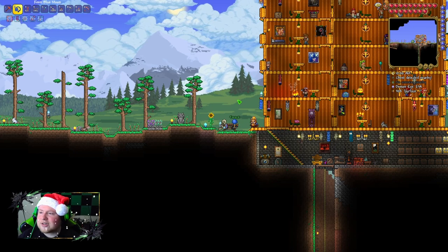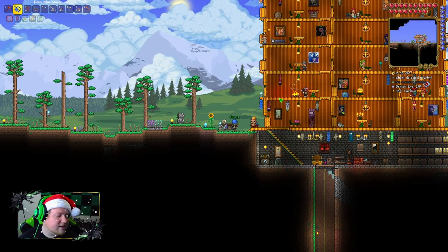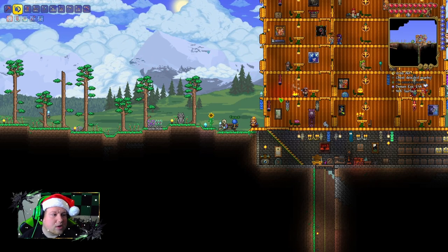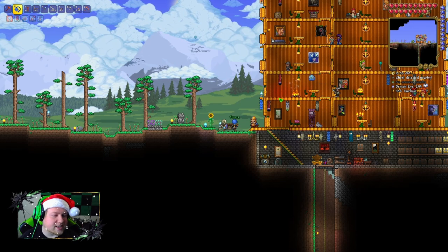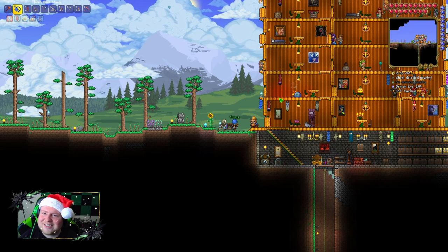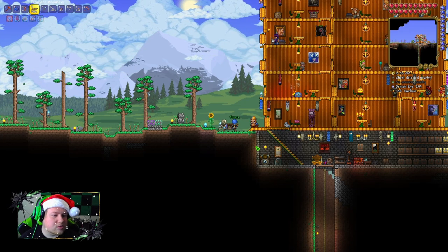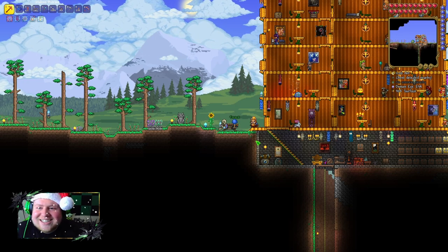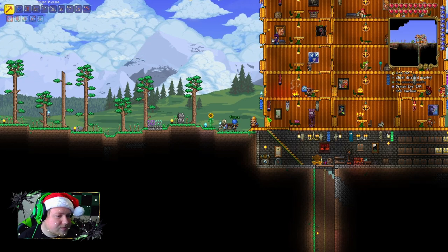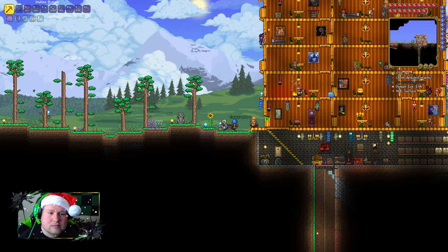We should do the floating islands too — those are cool. Some NPCs like living on floating islands anyway. Oh, and we can get wings in hard mode! That's a hard mode thing. It'll be two or three more sessions until we get to hard mode.